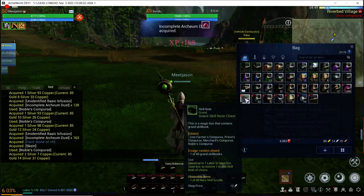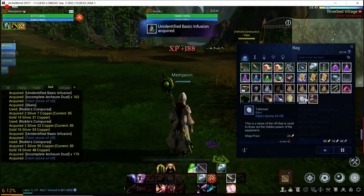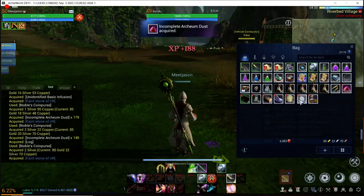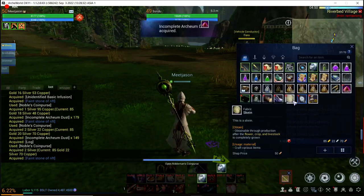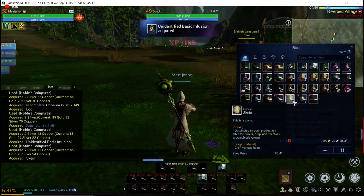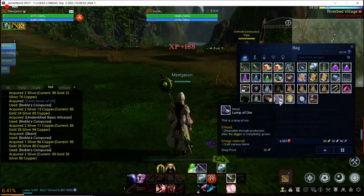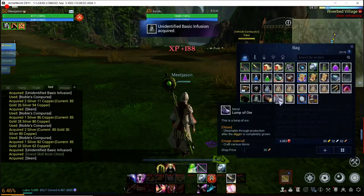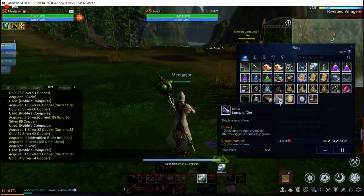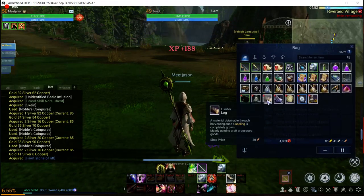If you're ever wondering where to find an item, you simply hover over it and you'll be able to find out where it's obtained. The faint stone of rift says obtained through production after flower crop and livestock is completely ground. Lump of ore is obtained through production after the digger is complete. Log is very self-explanatory so it doesn't have an obtain listed.